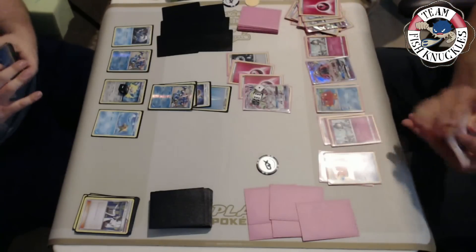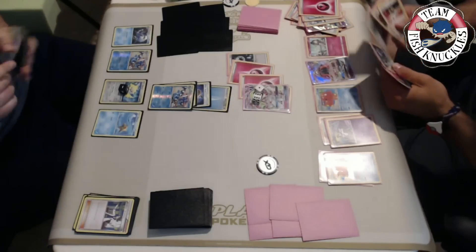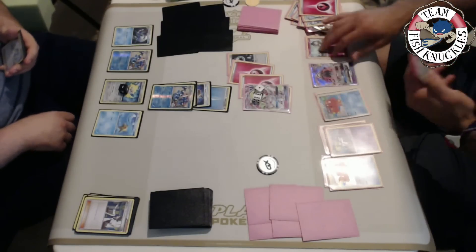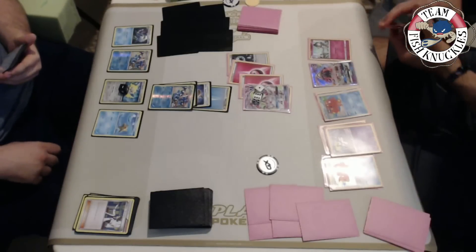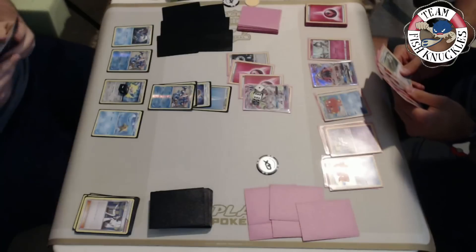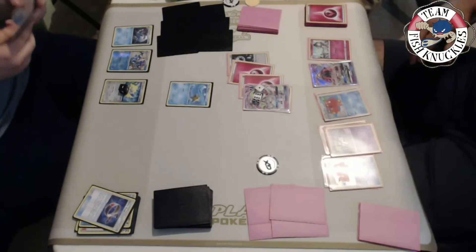Greninja has Shadow Stitching - he can't attach multiple energies per turn and has to commit a DCE to the active regardless. We see a Sycamore discarding a Lele. There's what looks like a Skyla - he does play it, looks like we were wrong about cutting it. A Kirlia comes down. He has an Ultra Ball, a Field Blower to get rid of the Choice Band on the active, but he's going to take a knockout anyway so that's not a good idea.